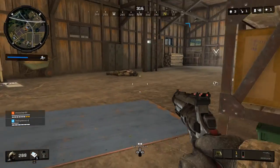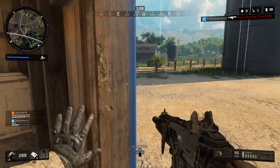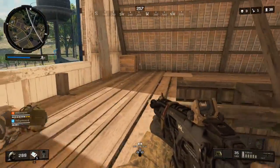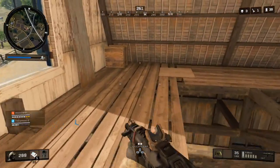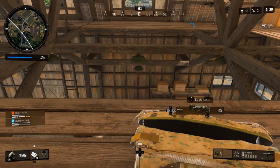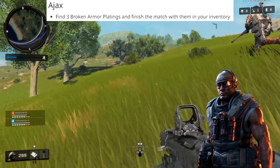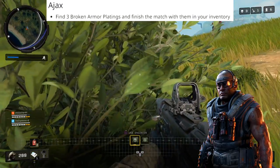Now you actually know how to unlock the Annihilator pistol, how to use it, and how to unlock Seraph. So for the rest of the video, let's look at the rest of the challenges for all of the other characters you can currently unlock in Blackout. I personally didn't find all of these challenges, but I found all of the information via the Black Ops 4 Reddit. So to start things off, let's look at the four characters that you've been able to unlock since the very beginning. The first of which is Ajax — to unlock Ajax, you have to find three broken armor platings and finish the game with them in your inventory. Honestly, this is probably the easiest one.